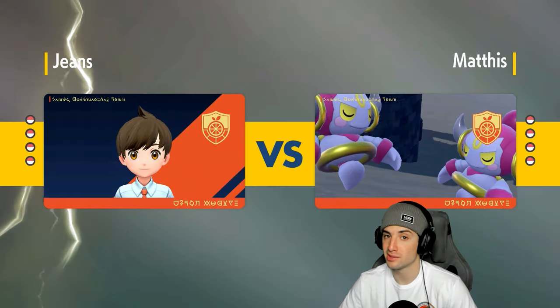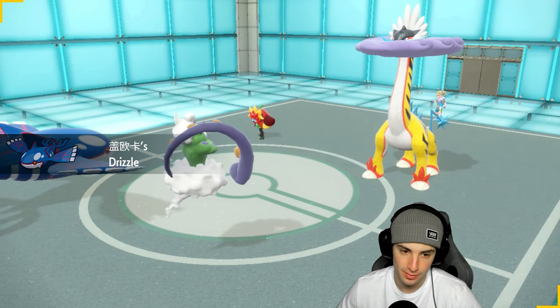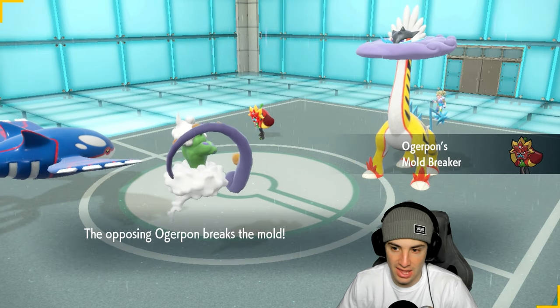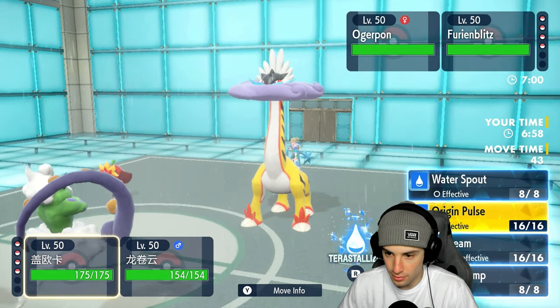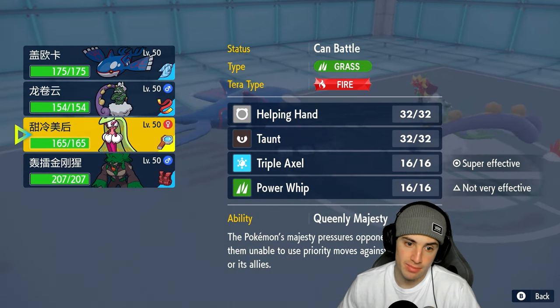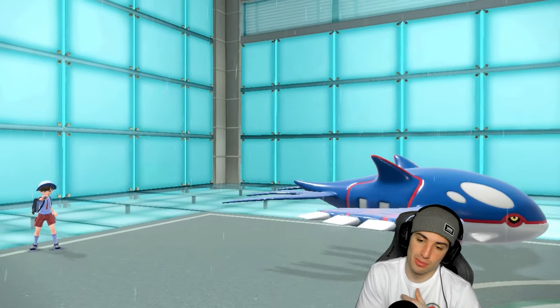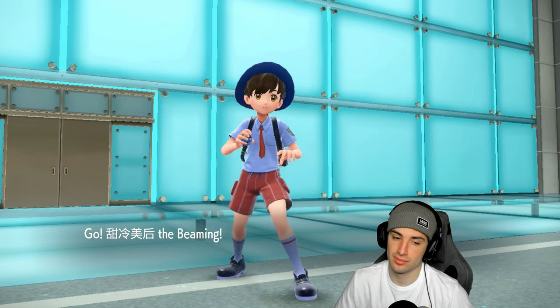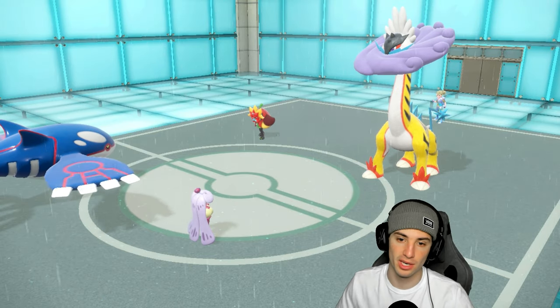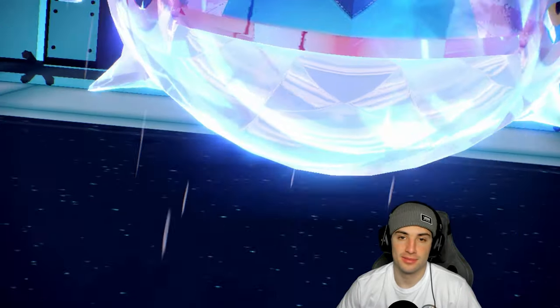They have no weather control and I like leading Tornadus here — sending it out, setting Tailwind, maybe popping some Water Spouts. They're going to go into Ogerpon and Raging Bolt. This makes me want to just Terastallize or swap into Ceruledge to stop first-turn priority. I think I just Terastallize and go Water Spout, then hard swap into Queenly Majesty to stop all priority moves. I'm actually going for Thunderclap — I would think Thunderclap would be a play. That's why I love this Pokemon — you just don't have to worry about Thunderclap anymore. So we Terastallize, put on the little water fountain hat again.